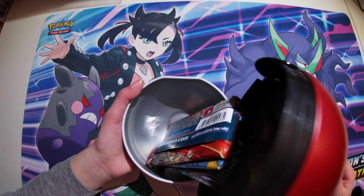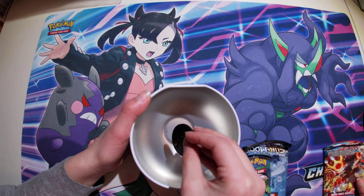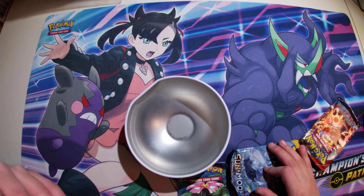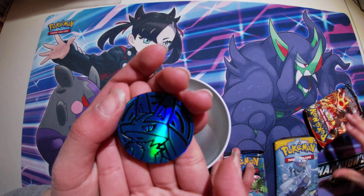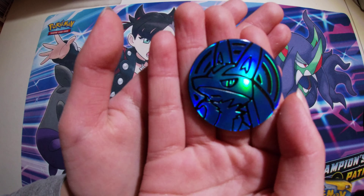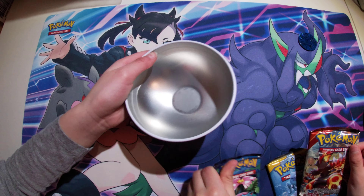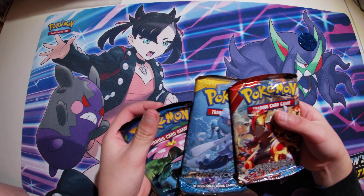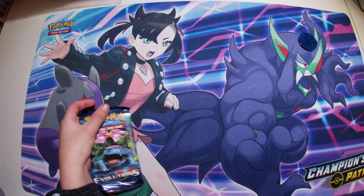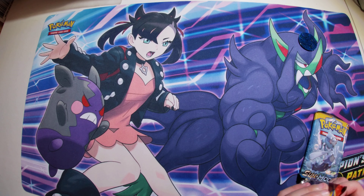We got it open! Okay, see — Pokémon cards! And we got a Lucario, a Lucario coin — my favorite Pokémon. We have three Pokémon packs and I'm gonna take this one. I get Evolutions! Okay, we gotta start opening these packs.